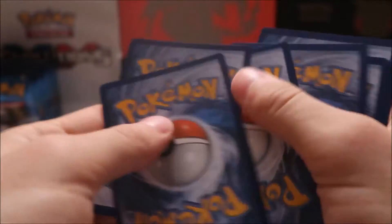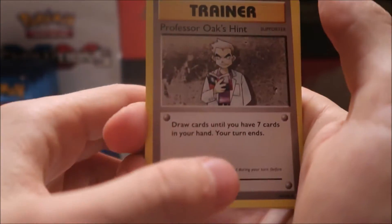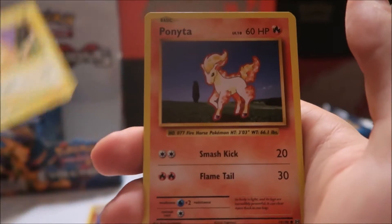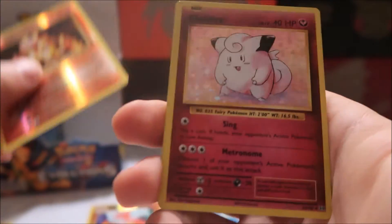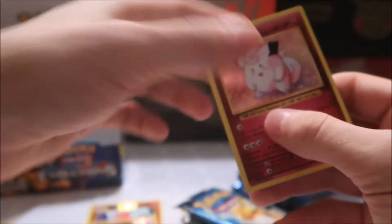I'll set the code cards to the side. We have Professor Oak's Hint, Koffing, Maintenance, Poliwag, Pikachu, Ponyta, Nidoran, Vulpix — we have a reverse holo Magmar, and a holo Clefairy, guys! So two packs in and we already have one holo. I'm going to set that to the back and get a nice little stack going.